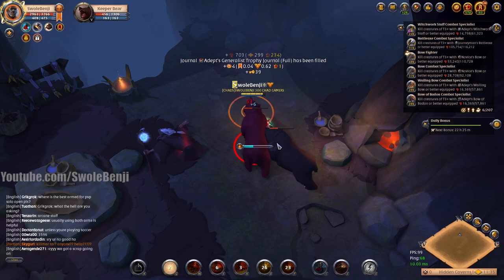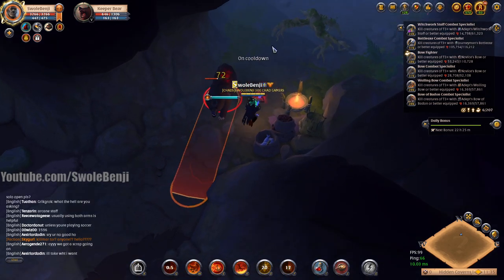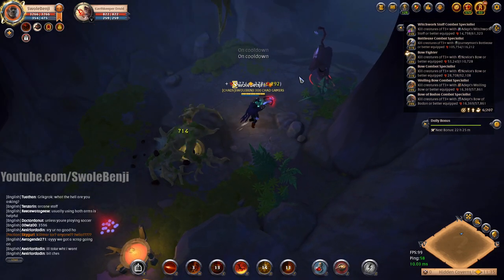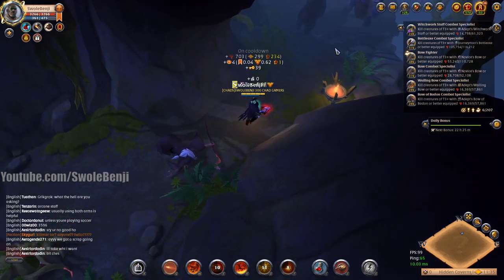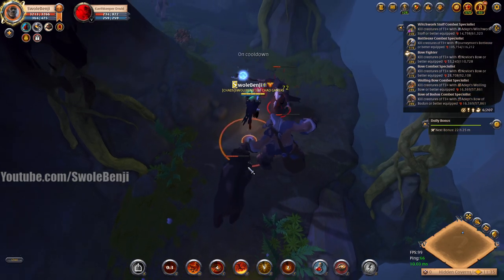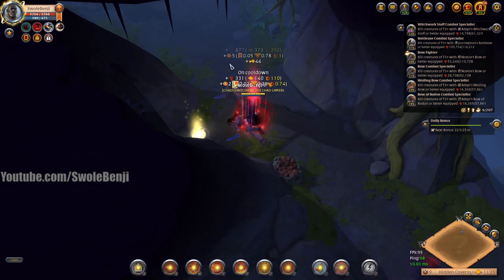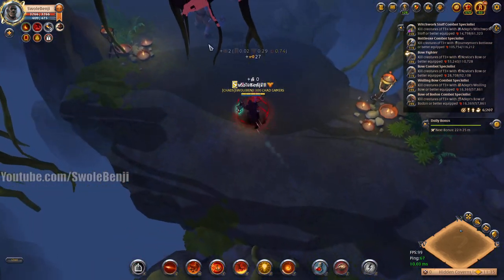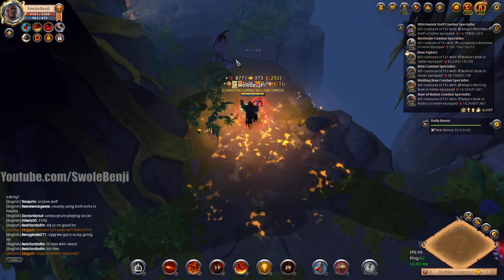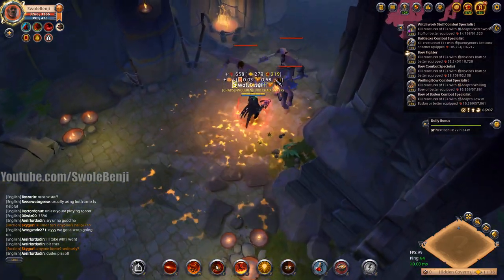Red buff! Let's go - red buff makes this so overpowered. Just turn this on and everybody dies - give them a little tickle of the heat and down they go. Look at that - one shot a medium-sized monster. We can just run past everything with our crazy buff. This is how the game is meant to be played.